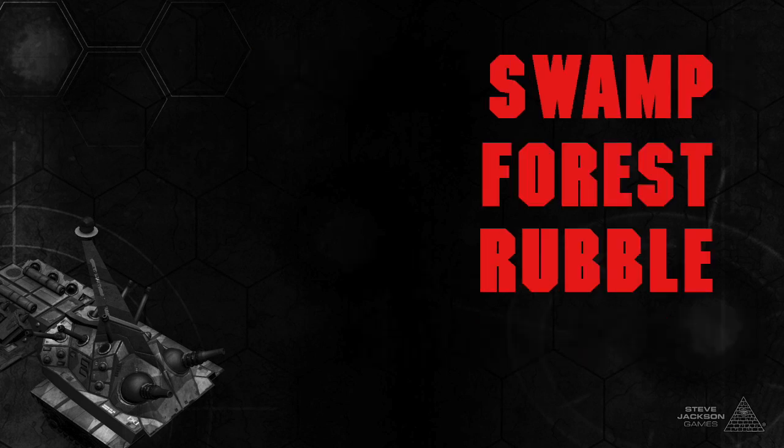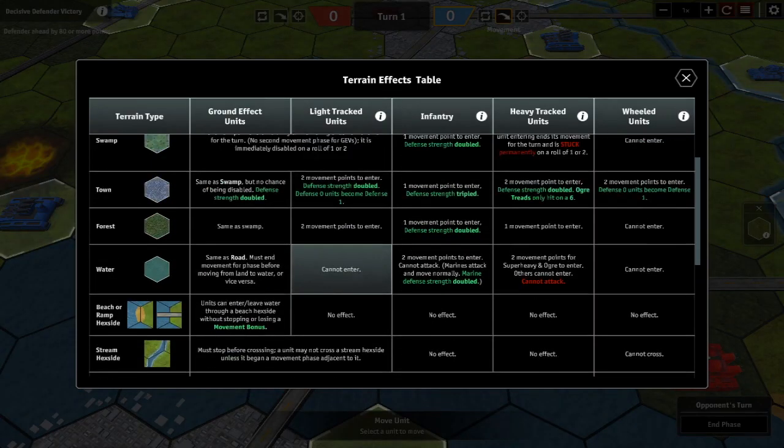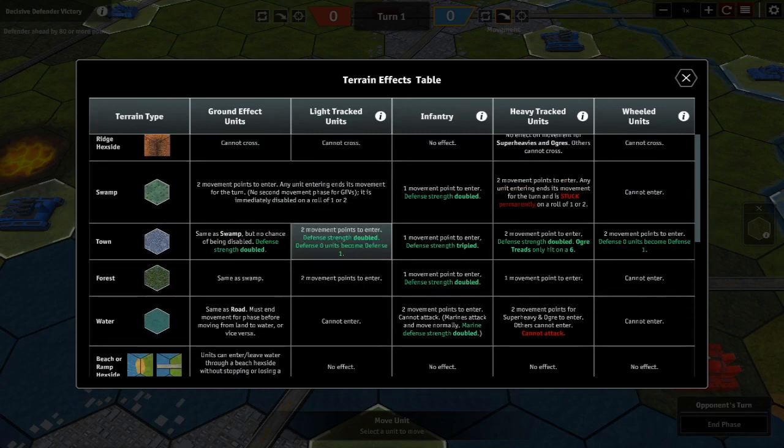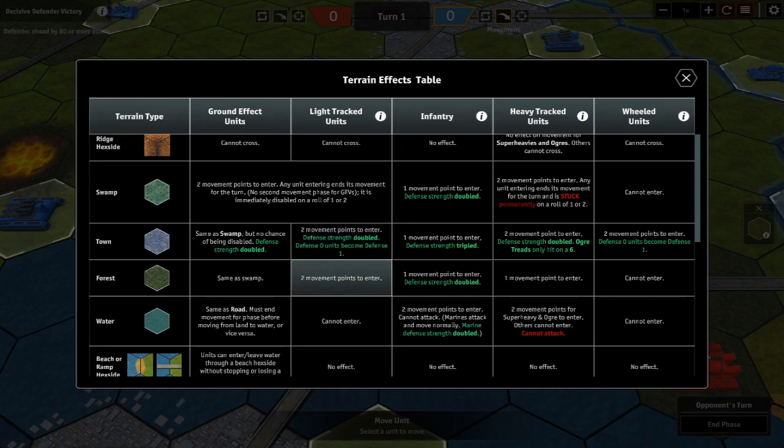The terrain types covered are swamp, forest, and rubble. Swamp and rubble are identical for light tracked units — it's two movement points to enter, and any unit entering has a chance of being disabled on a roll of one or two. Forest is also two movement points to enter, but there's no chance of disabling.